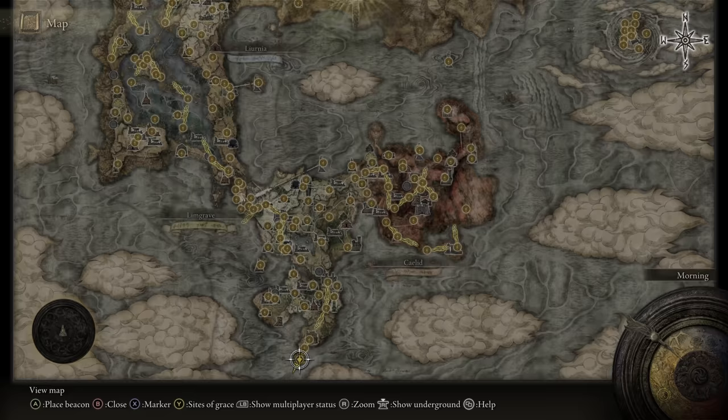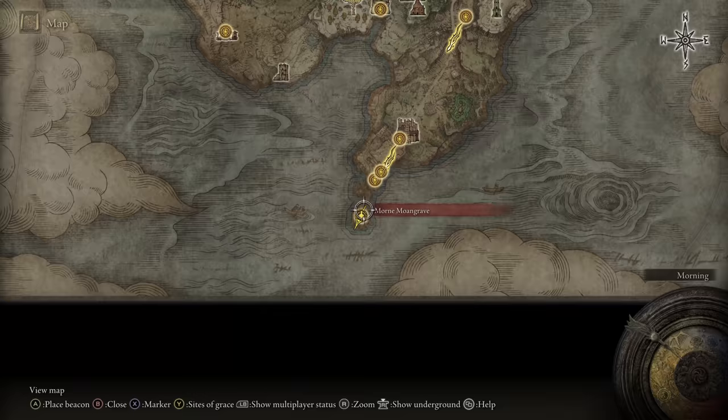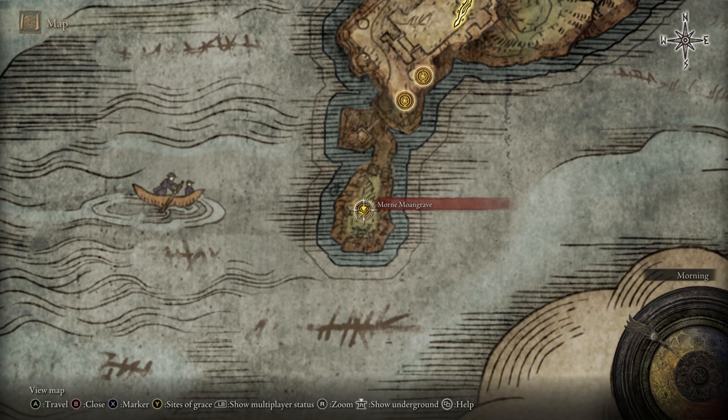This one's very straightforward — it's right down here in Castle Mourne. As you make your way through the castle, at the very end there'll be a boss fight right here. You beat this boss and you will get access to it.